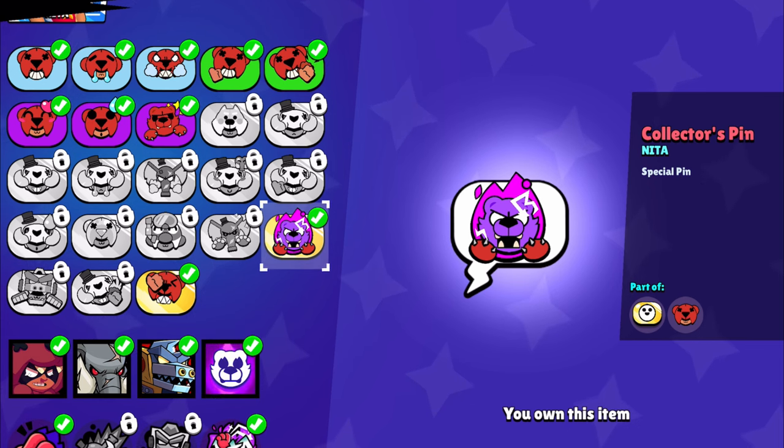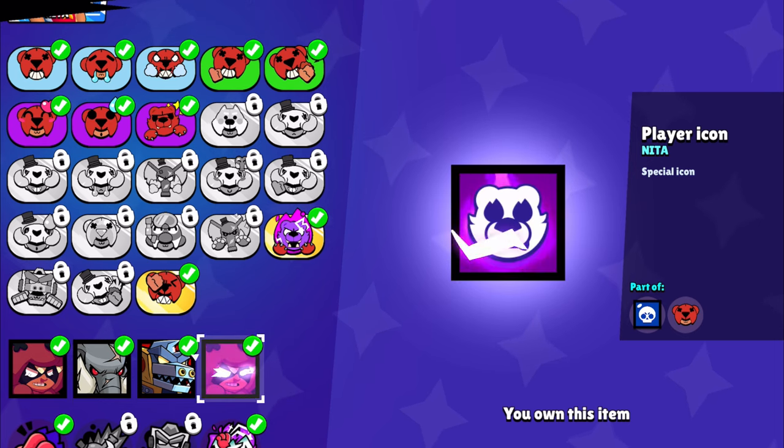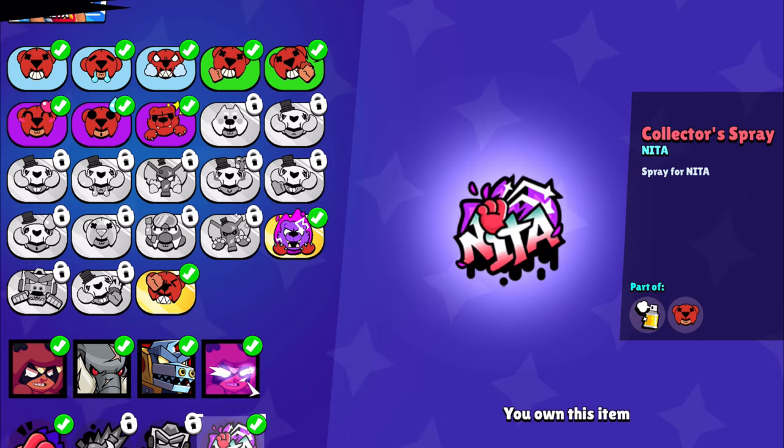Let's move to the cosmetic part. Here you are going to get Nita's hypercharge pin, profile icon, and spray. Let's move to another hypercharge.